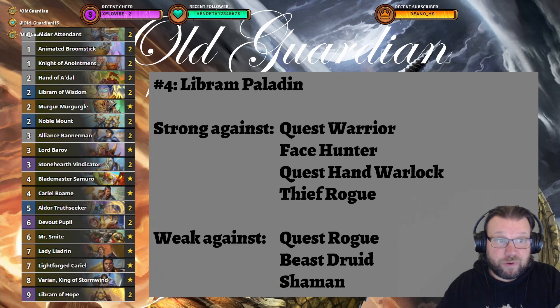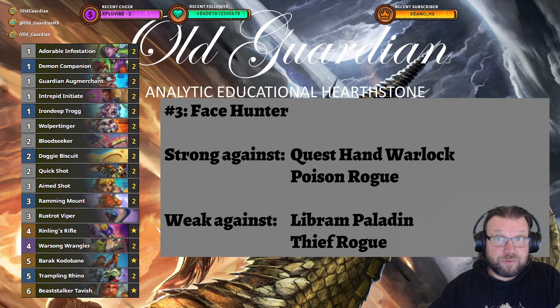Coming in at number 4 is Libron Paladin, no changes to the list. Libron Paladin is perfectly fine as it is — tons of healing, tons of taunts, some swing turns, just a generally strong deck. But compared to last week, Libron Paladin has been overtaken by Face Hunter, now the number 3 deck in the format. The current Face Hunter lists are teched against Rogues, with cards like Rusted Viper, and notably Beastalker Tavish.